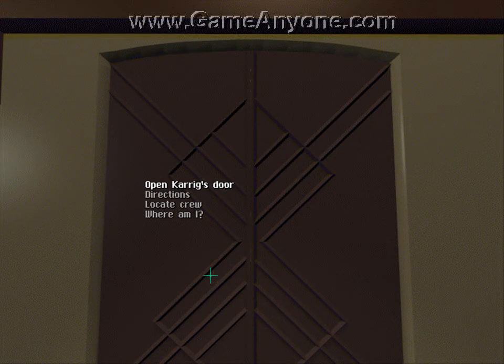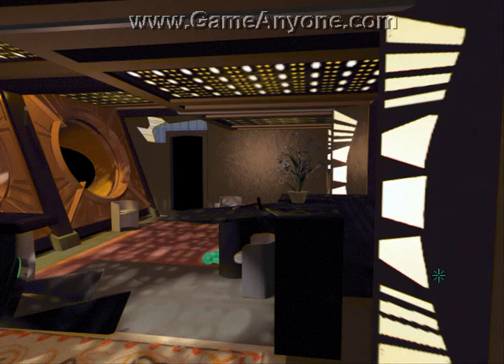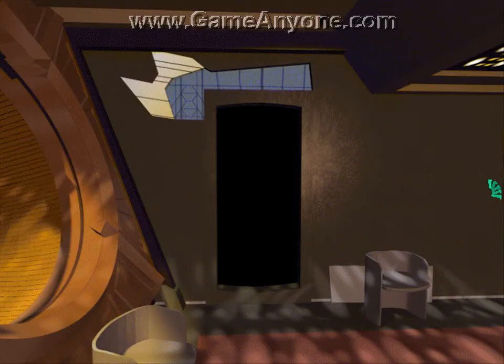Open the door to Habitat Room 6A. Habitat Room 6A is inhabited. Visitors are requested to utilize the entry chime. Computer, override the seal on Visitor's Quarters 6A, access code Omega-738. Access granted. Habitat Room 6A is open. Thank you, Computer. Okay, so let's have a look round. Wow, this place has been smashed to pieces. What the hell? What's that on the floor? I don't like the look of this.